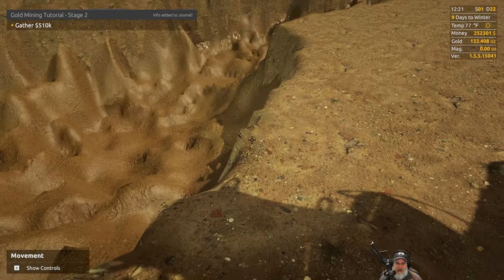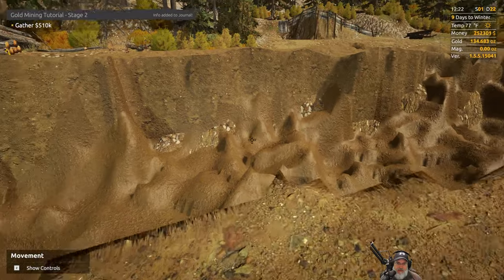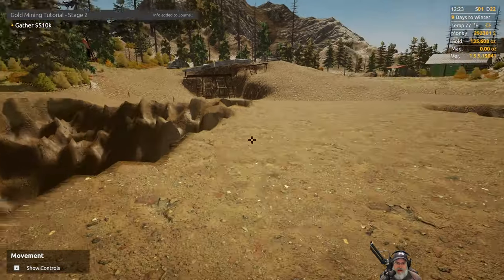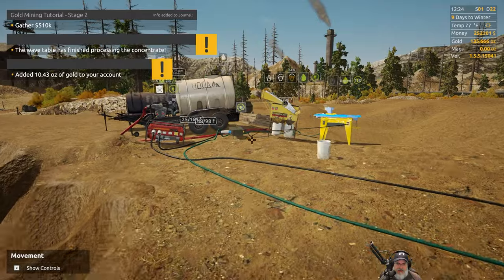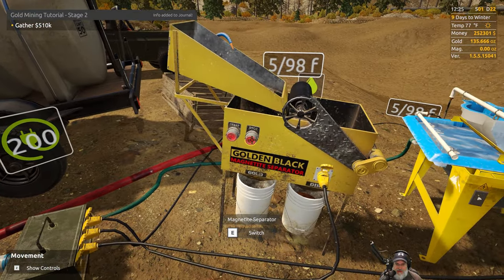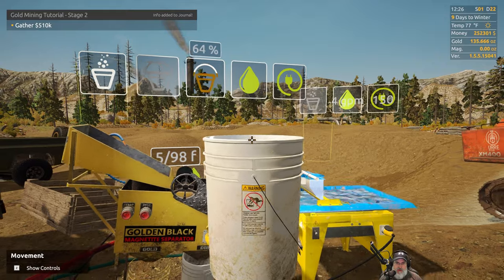We've done pretty good here. That little island out there will get cleaned out when we get the front loader and move into tier three. I'll probably mine out this entire claim — maybe, I haven't decided yet. We'll be able to move a lot more quantity of dirt once we start getting into tier three in the upper tiers because we'll have larger machinery.